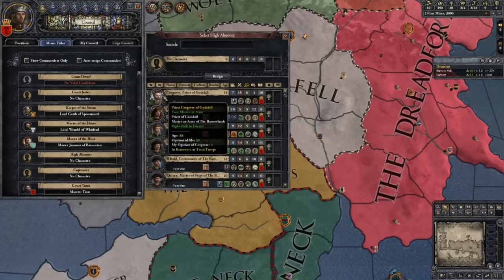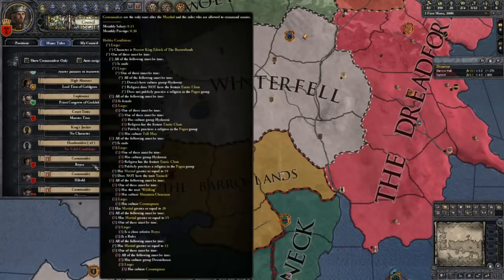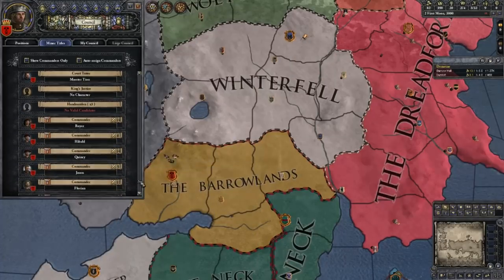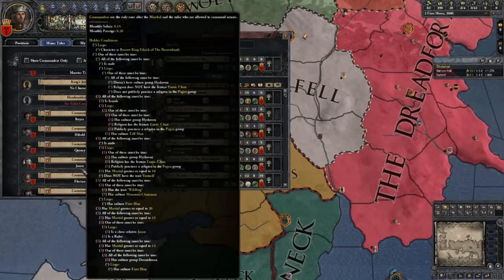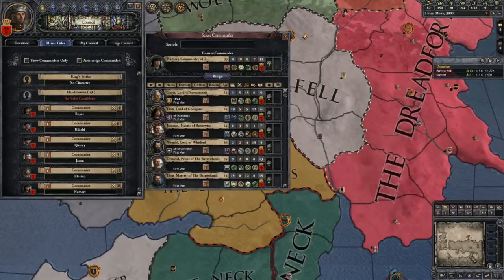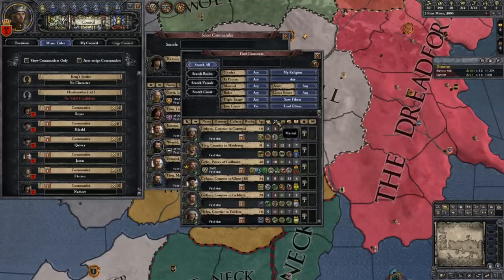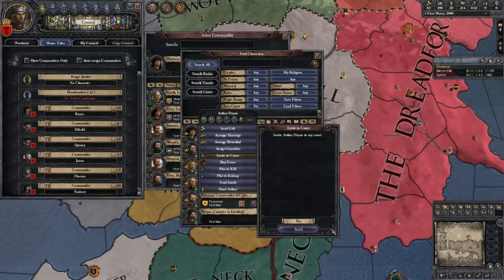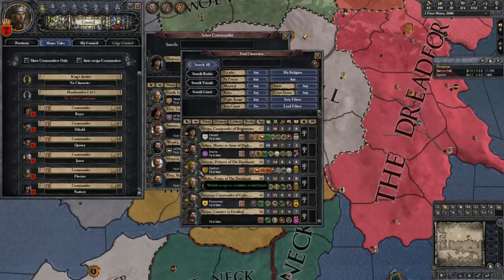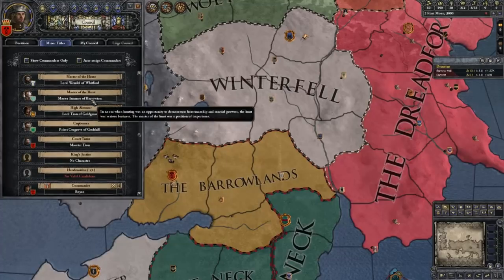This guy is Master of Laws and this one is Master of Arms — we'll put him as Cupbearer so whoever likes me more. All right, King's Justice we'll wait on that too. Commanders — that guy's not that bad, the rest kind of suck. Let's search by realm and join court — nice, at least we have some who'll come without having to pay for them. Oh, we got an Arthur Dayne making the long trip from Dorne — I don't think we'll use that dark one but we can use him. There we go, commander spots filled.